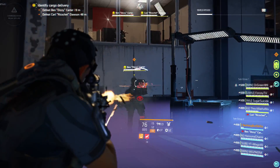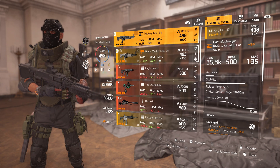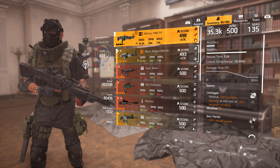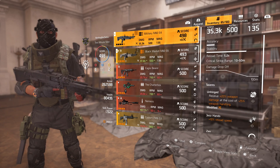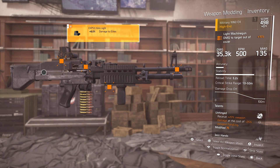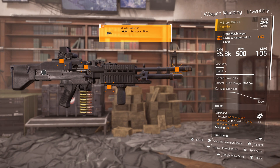This build is a beast and in the raid it just melts. I really like running it at 35k, and that's not even including any of the damage to elites because remember that doesn't show up on the damage. So this Military M60 comes with 35.3k base damage, 135 mag size, and it has Unhinged — receive 20% weapon damage at the cost of negative 25 weapon handling. We have Jazz Hands for 10% reload speed. For mods I'm running an 8% damage to elites hollow sight, a large pouch with +35 rounds, a 10% accuracy vertical grip, and a 5% damage to elites muzzle brake.